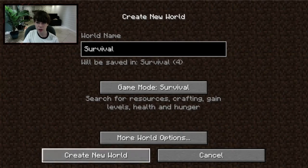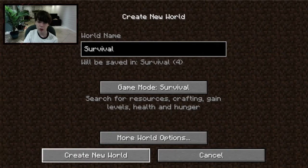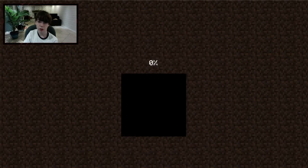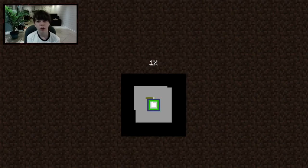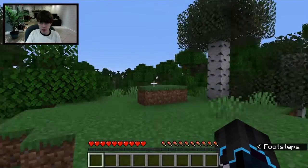If you push 'Done' it takes you back to the create world screen. 'Cancel' takes you back to all your worlds. Push 'Create New World' and it will create your world. While it's loading I'll just cut ahead.